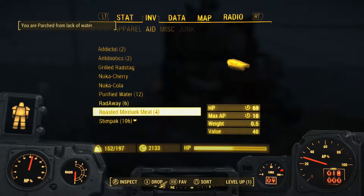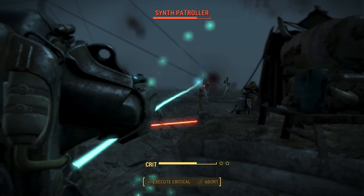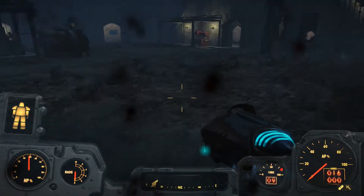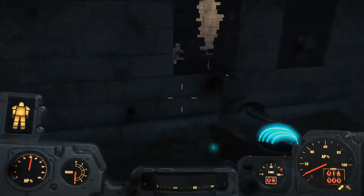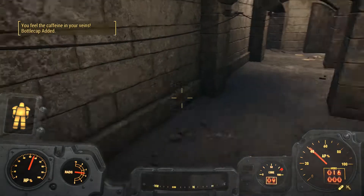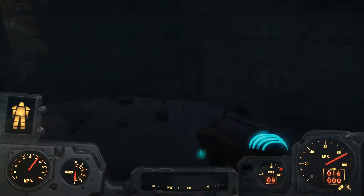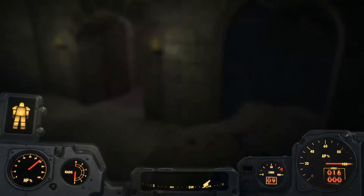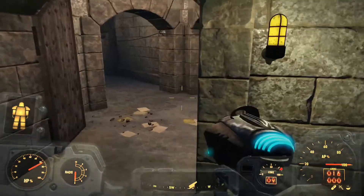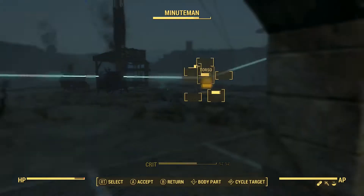If they didn't make them hard, you wouldn't use the settlement mode to build turrets — and clearly that's what they want you to do with a defend mission. Damn it, he used a Stimpak. I still can't get over the fact that synths use Stimpaks and not repair kits. I'm not really sure why that's a thing. I suppose they're made of some sort of organics, maybe. Stimpaks instead of repair kits.